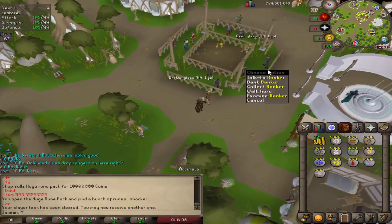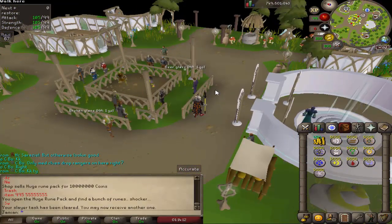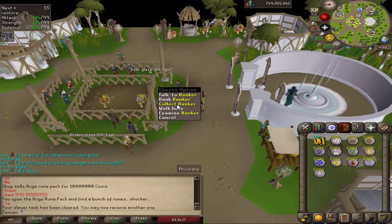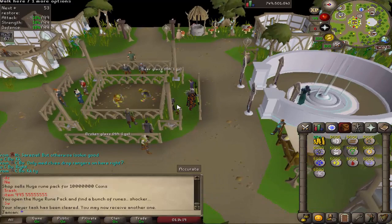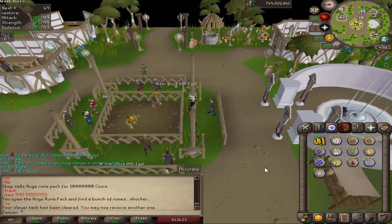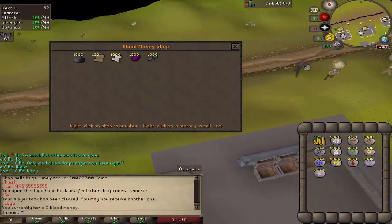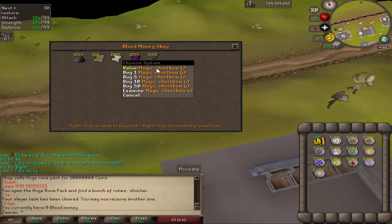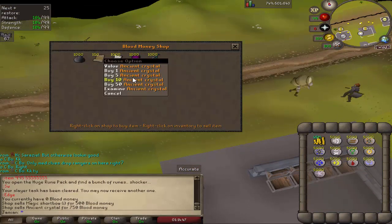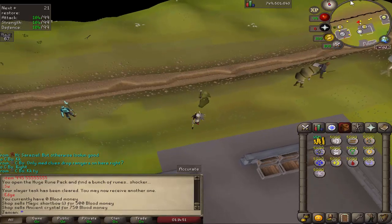This is one I liked as an Iron Man myself — if I didn't play the game myself I'd probably never realize it. Whenever I'm banking, I accidentally hit collect and then a menu pops up. I made it so that menu no longer pops up if you're an Iron Man, so it should be more convenient. The Blood Money Shop has two new items: the magic shortbow, and the ancient crystal needed to put the obelisk in your house — and I did test that and it does work.